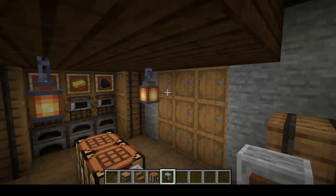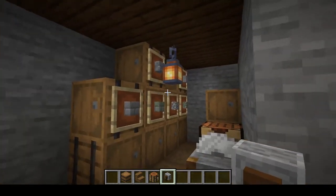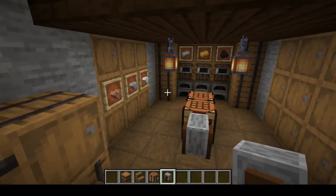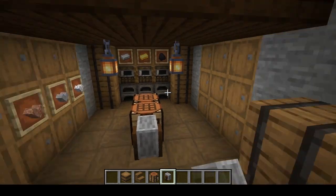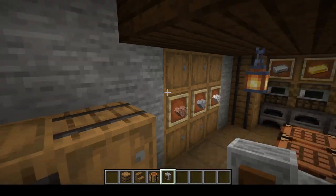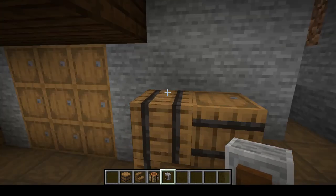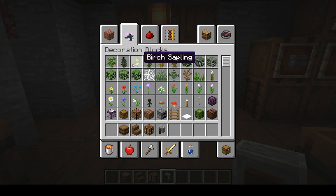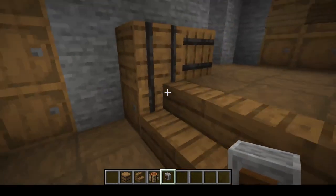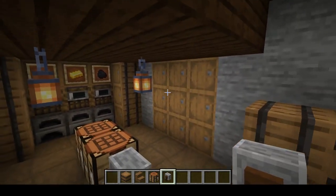So this is coming together pretty well. We've got our stone pieces over here, and some wood here. In my survival world, I put the rest of the wood over here - there are six wood types: oak, spruce, dark oak, jungle, acacia, and birch. Nobody uses birch - no, I'm kidding, it's a beautiful block. And then this area can just be miscellaneous odds and ends.